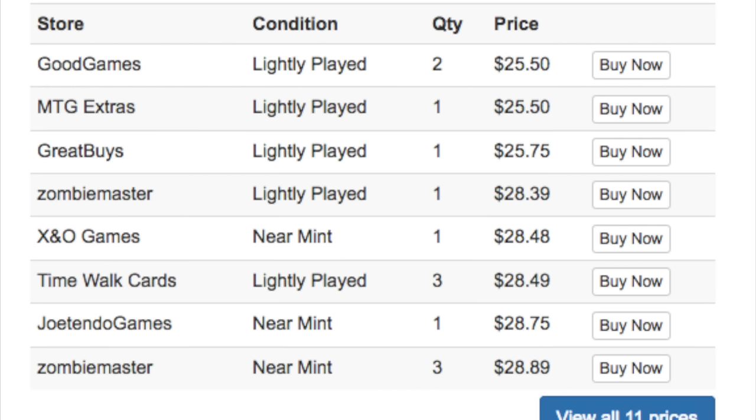The lowest near mint copy is at $28.48. You can get some light plays at $25.50 with shipping — it all comes out to be about the same. So overall this is a card that you might have a lot of, especially if you were playing during Scars of Mirrodin and didn't sell your cards during the set.